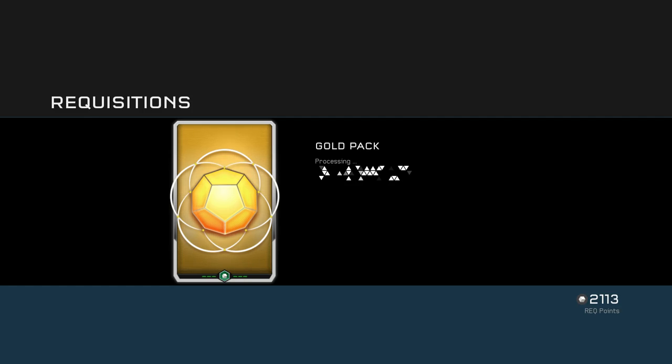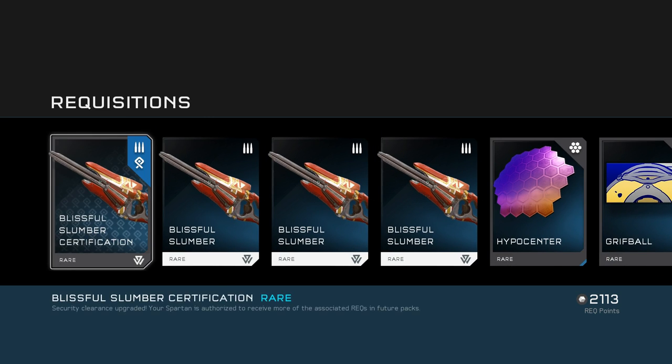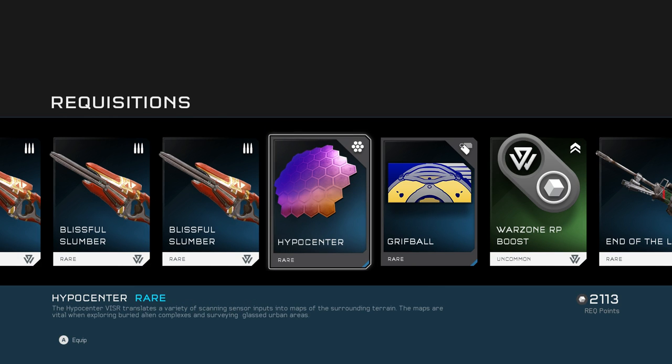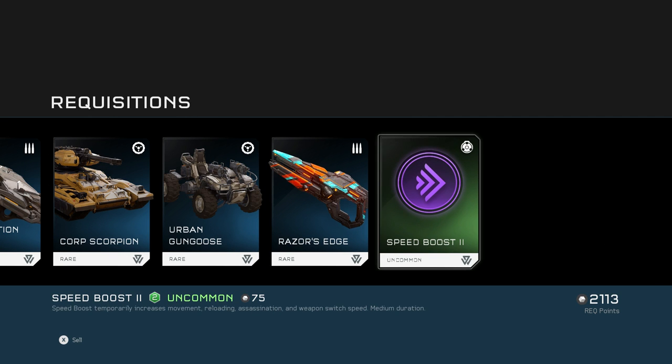I want more assassinations, that's what I want. Got another weapon with a cool effect — each bolt that hits has incendiary ammo, so that's pretty cool. But I keep getting these and I don't want any more. I don't care about the emblems either — they all look the same, nobody pays attention to them anyway.